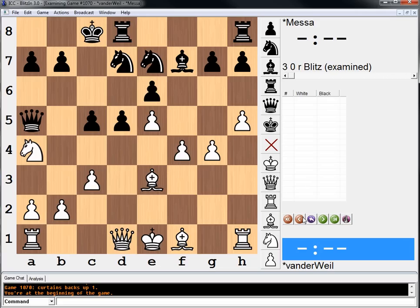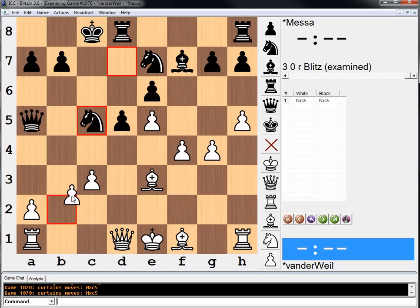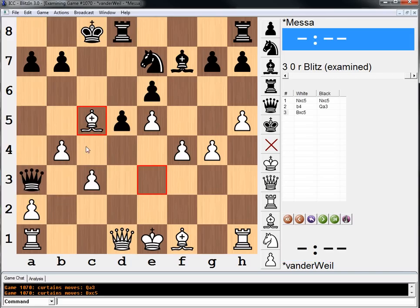Knight c5, knight takes b4. Whatever, I'm just gonna go for it. It said I was right — basically you just do this and the attack is overwhelming. White is actually just winning here, according to the program. White has a winning attack.